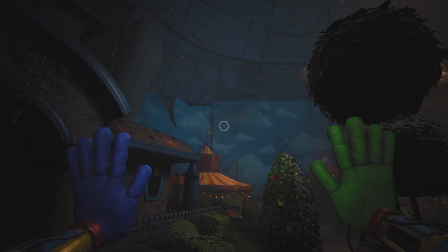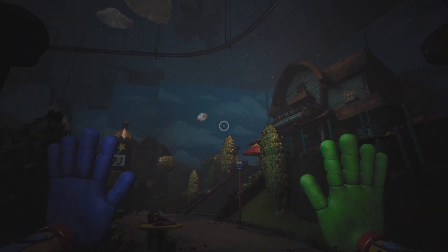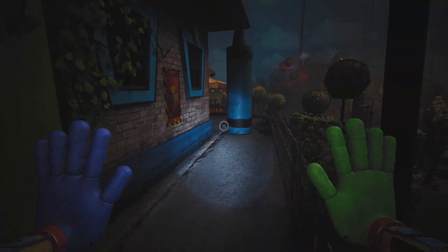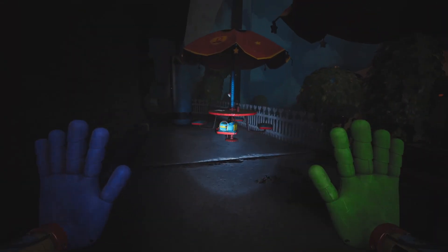I made a video yesterday on how you can get behind the blue part of the map in Poppy Playtime Chapter 3. I went back to get a thumbnail later and it turns out there are two items back there that you can actually pick up.